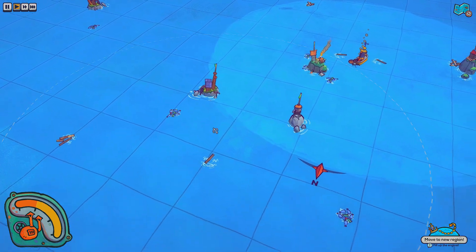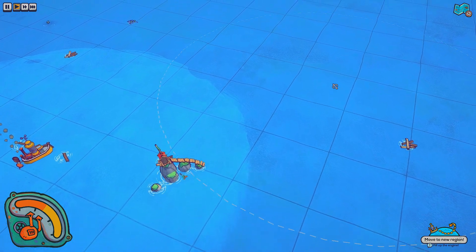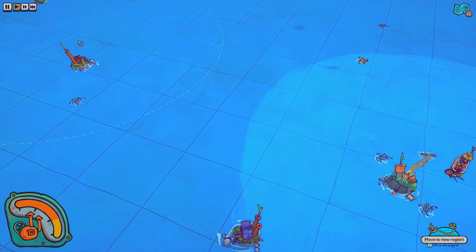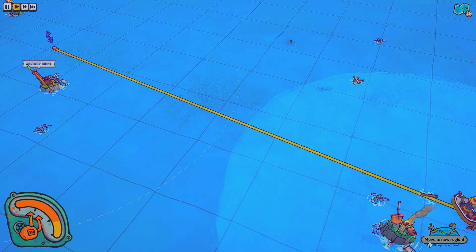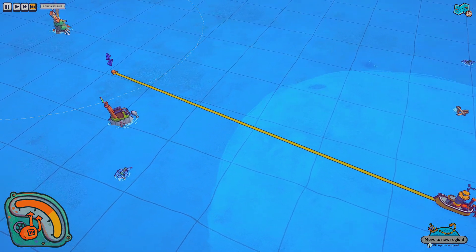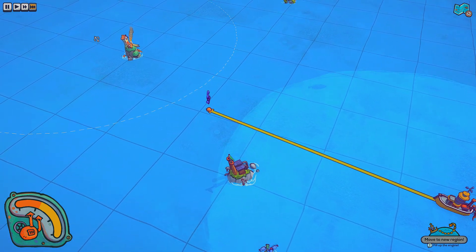It looks like we've scouted everything over here. Everything to the north we have gathered. We are really in the middle of nowhere here. I'm not sure where to go — we've been there. Should we move over here? Let's move the town and see — I just want to confirm we have salvaged everything. This is a lonely island, and it looks like this one has not been salvaged — it looks like we might have a new crew member on this island.